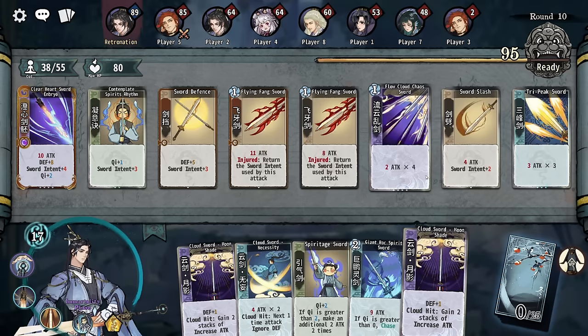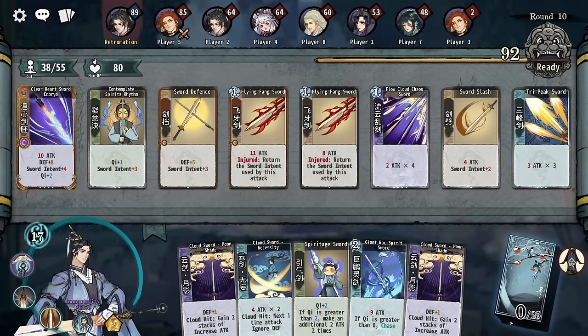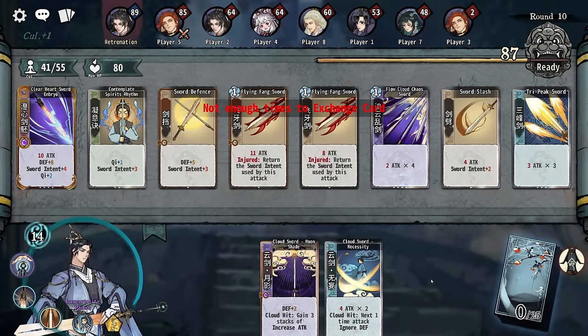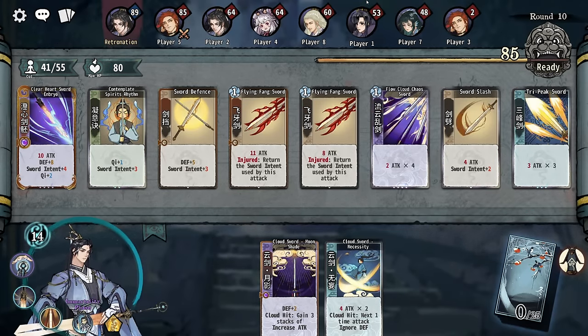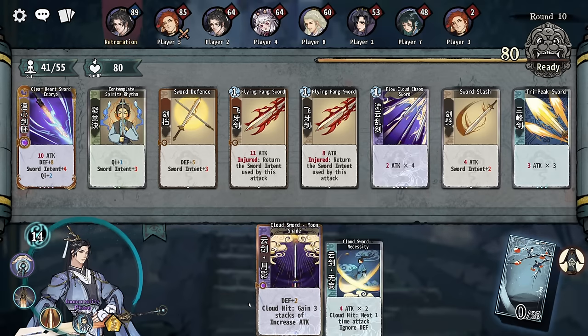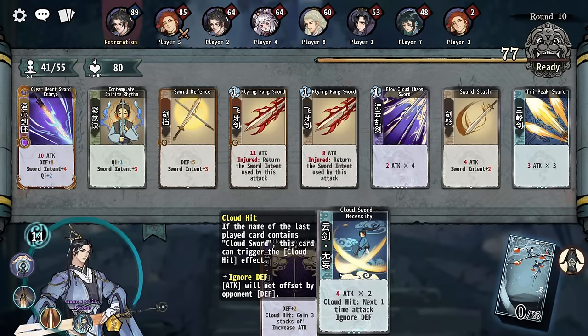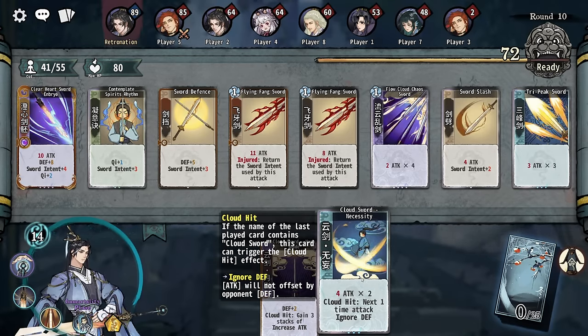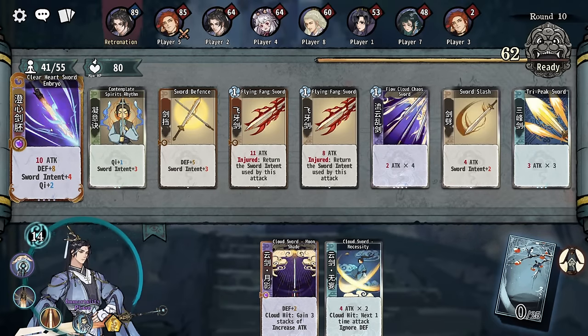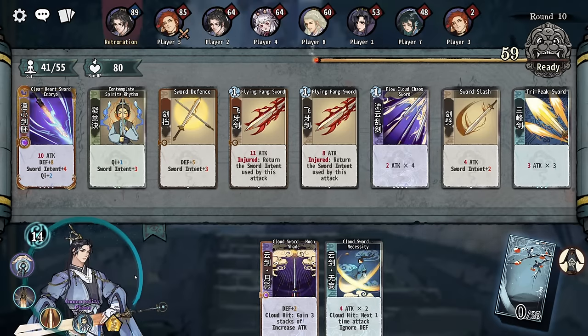Defense, add defense — okay. That makes me think we go for it. This will increase — gain three stacks of increased attack. It's like sword intent but it's permanent. And then we can get this and we can go for cloud sword necessity. I think it's attack twice, and if you injure them, chase. Cloud sword card goes first. Can I turn this into a cloud sword? Is that going to be the final thing? I'm really curious what the final thing is going to look like.